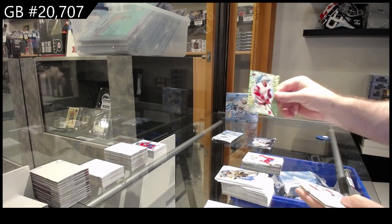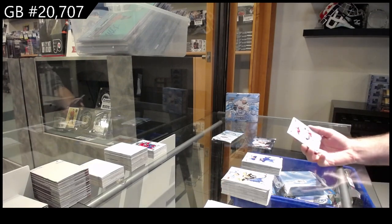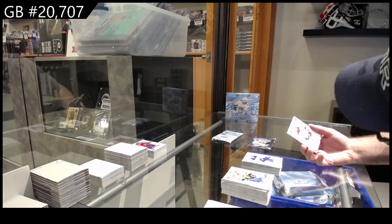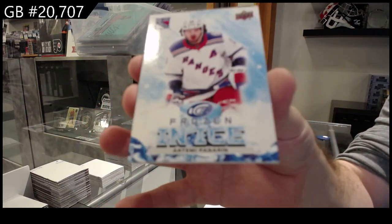Green for the Red Wings Villano, rookie of Samuelson for Buffalo, and we've got a Frozen in Ice for the Rangers — Artemi Panarin.